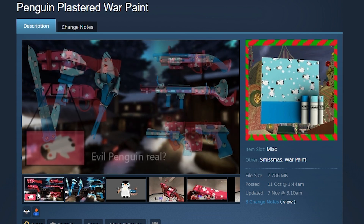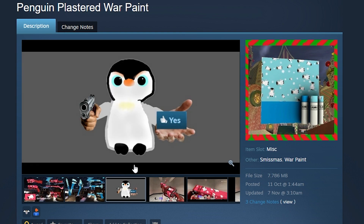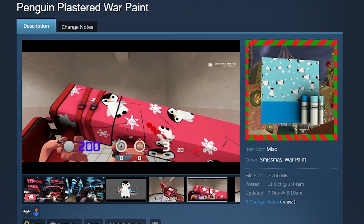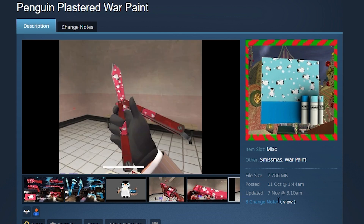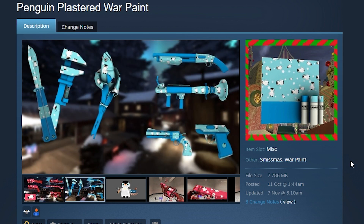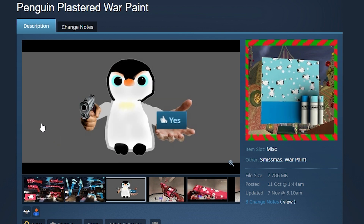Next up, the Penguin Plastered war paint. This one was sent to me via email by a fan, which I was not expecting, but I think it's really cute. It's a cute penguin war paint made by a fan, so of course I'm including it. I'm usually not too big into war paints, but evil penguin is real. It was made by the real Joe Schmoe — not just any old Joe Schmoe, but the real one.